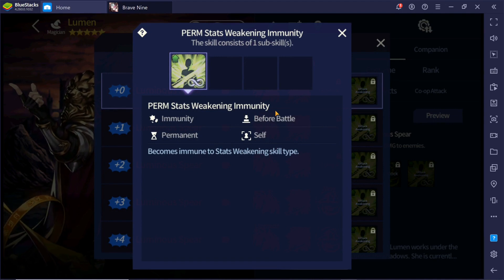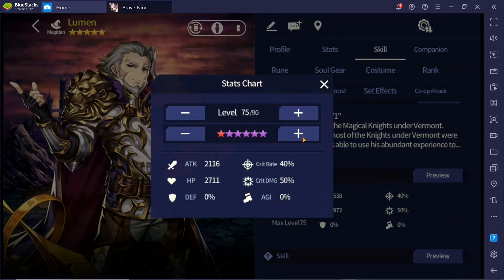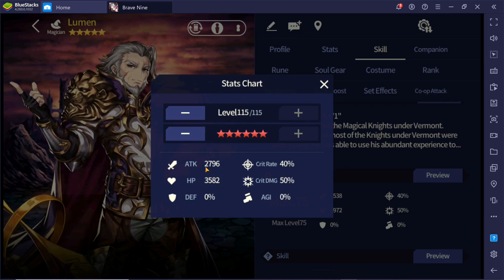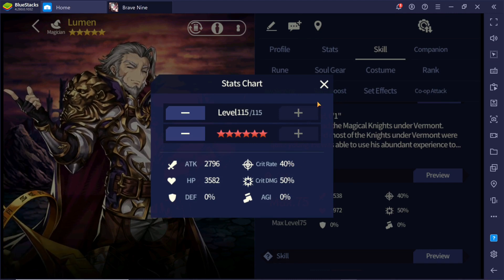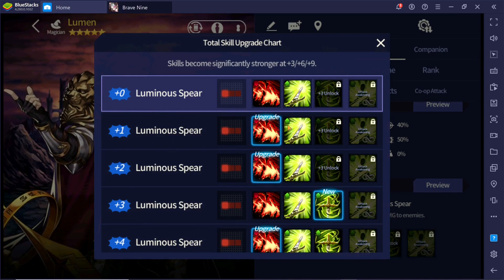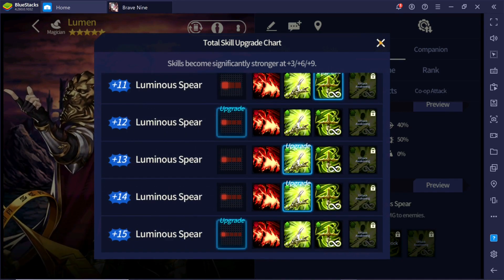For stats weakening immunity, Lumen will not get debuffed if you accidentally kill enemy Helga — his stats will not get reduced. At full stats, max limit break, and rank boosted, he only has around 3.5k to 3.6k HP and 2800 attack, which is relatively normal for a five-star masonry unit. His fatal and critical stats are 40% critical rate and 50% critical damage. I do think that if you want to invest in him, it is preferable to save up for Persona instead.